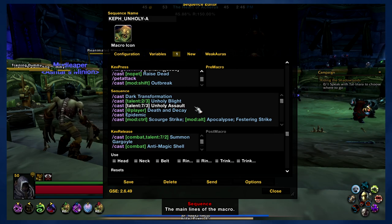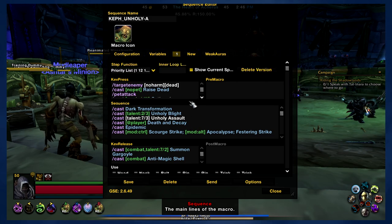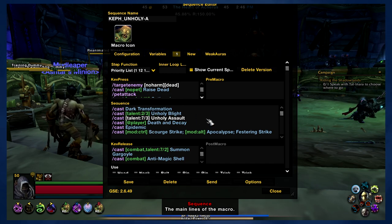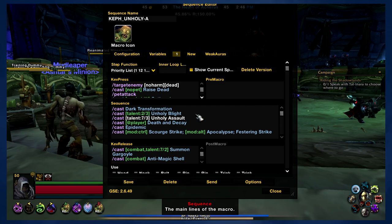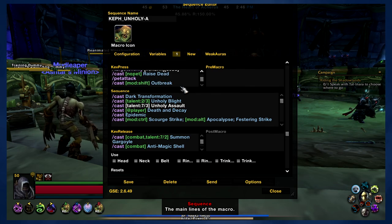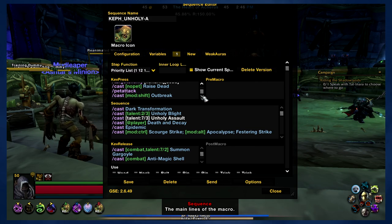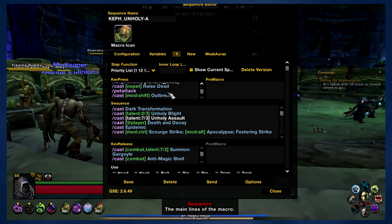That's pretty much everything you need to know about these macros. You've got a single target one and an AoE one, and I feel like they worked out pretty well. Just keep track of your modifiers, your Outbreak debuffs, your Festering Wounds, and all that kind of stuff — the modifiers should help you. It's not exactly a one-button setup because there is a heavy use of modifiers, and it still took two macros, but overall I feel like they work fairly well.